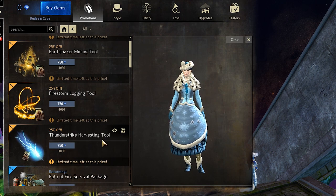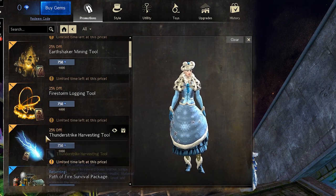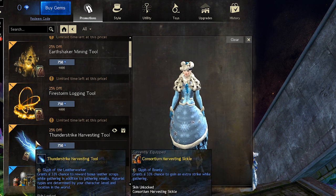We have a thunder strike harvesting tool with 25% off, and this will include the glyph of leather worker in it. Remember that those glyphs are account bound — you can remove them, put them in another tool, or put another glyph in the tool itself. You can do whatever you want with them.